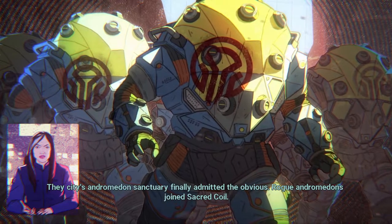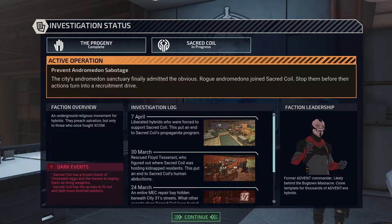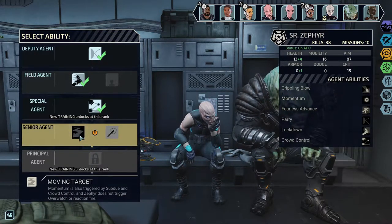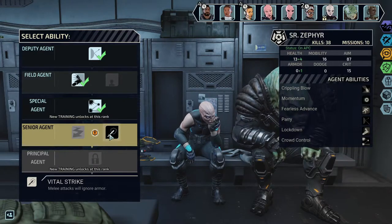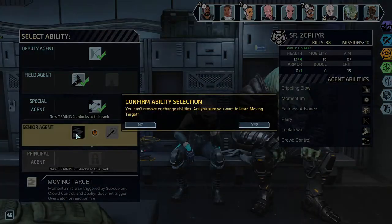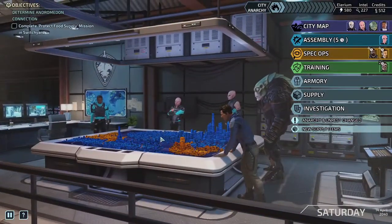Andromedons finally admitted the obvious — rogue andromedons joined Sacred Coil. Stop them before their actions turn into a recruitment drive. I thought I chose the one where Sacred Coil has access to more android soldiers. Sacred Coil has a brood clutch of chrysalid eggs and the means to deploy them as living weapons. Why are there so many andromedons if I chose not to deal with them? Momentum is also triggered by subdue and crowd control. Zypher does not trigger overwatch or reaction fire — that's pretty good. Melee attacks with no armor — that's not as good. Her melee attacks aren't doing that much damage anymore, but being able to trigger momentum, which also means I can trigger parry, is pretty good.